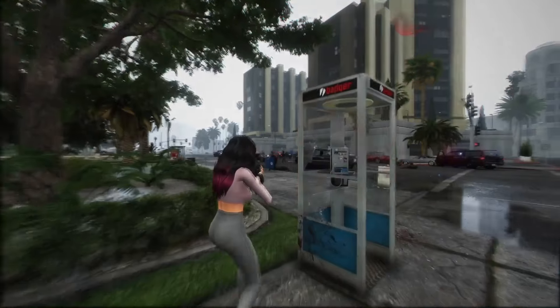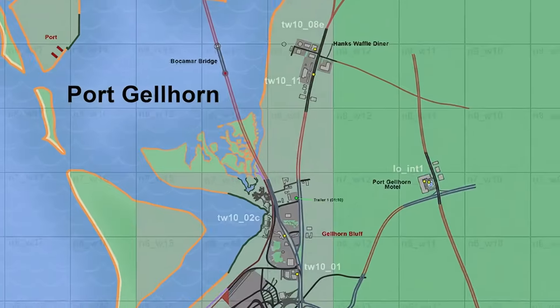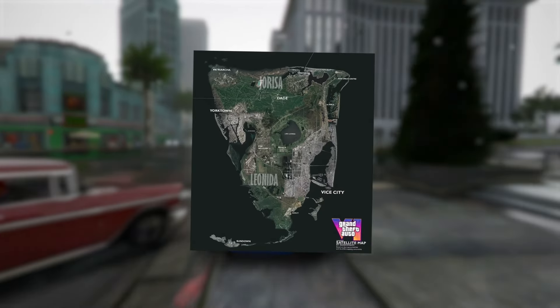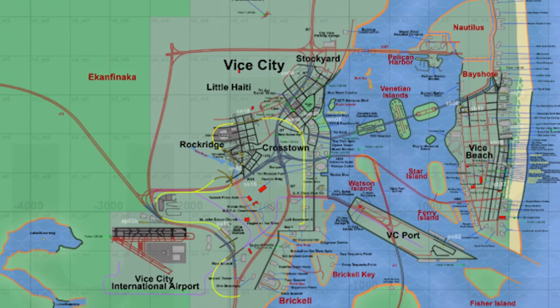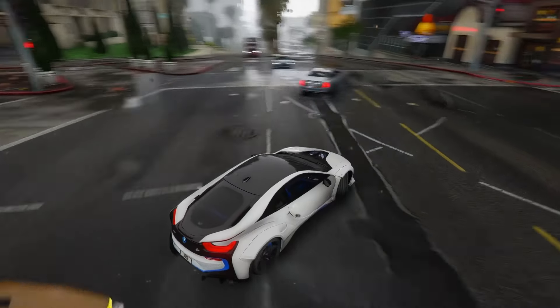Today's video will also delve into the latest iteration of the GTA 6 mapping endeavor. The developers have expanded and refined the GTA 6 map significantly, making it the most comprehensive fan-made project to date. It incorporates all available data from leaks and the initial official trailer. We'll explore recent updates to the map, conduct a fascinating comparison between the current GTA 6 map and those of previous GTA games, and examine a fan-created satellite view, along with the inclusion of Tommy Versetti's mansion spotted in the trailer. The map's dimensions have been expanded from 16,000 by 16,000 to 18,000 by 18,000 to accommodate the newly added landmass, with each square measuring 500 x 500 meters.